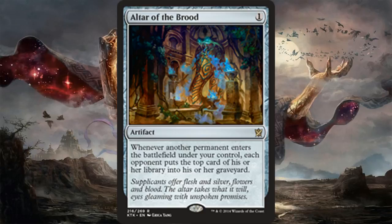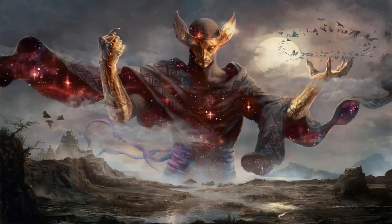Eater of the Dead can basically win you the game depending on what's in your opponents' graveyards — late game it's almost a guarantee, so long as your opponents have enough creature cards in their graveyards. Altar of the Brood is also ridiculously overpowered in Commander. It's only one mana, sits on the field, not as easy to remove as a creature, and if you have any sort of combo that gets permanents onto the battlefield at a fast rate, it becomes a win condition. It can start working as early as turn one.